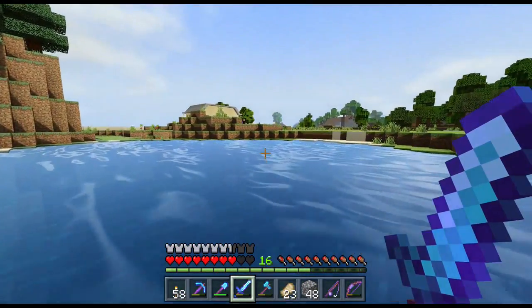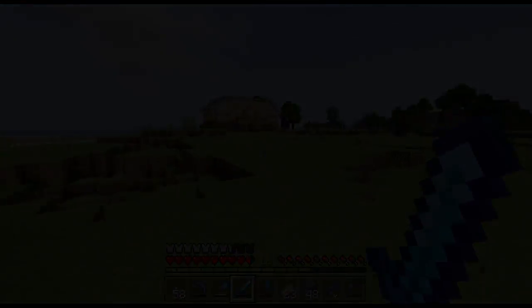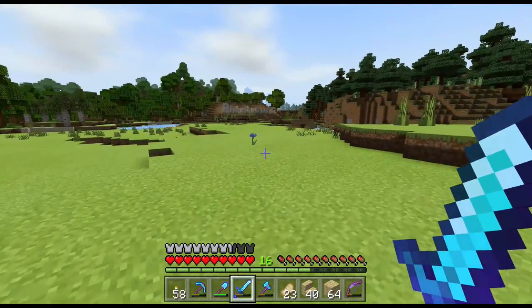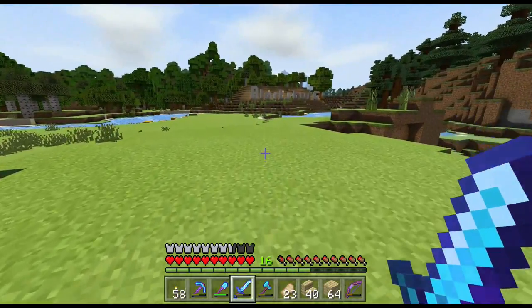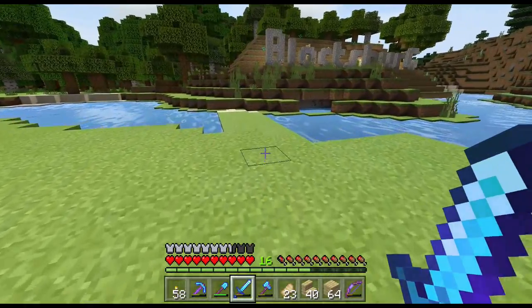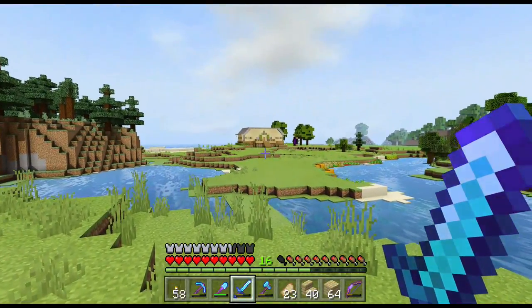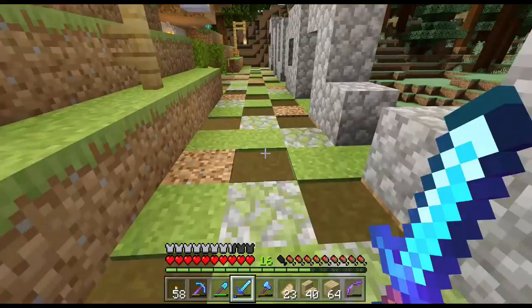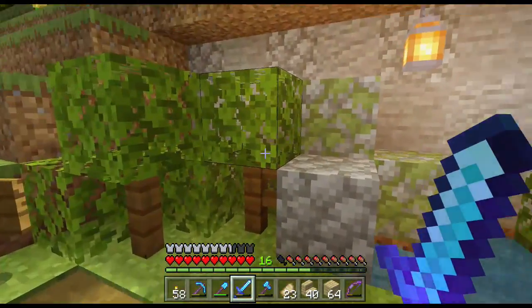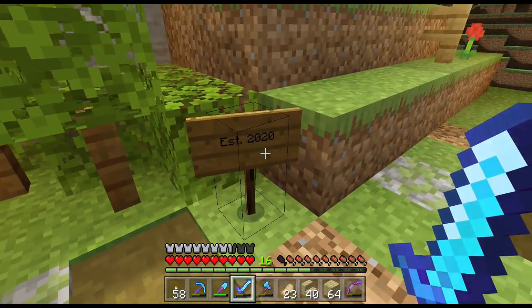We're gonna go back to the home base and make some birch stairs because we'll probably be needing them. We've got our stairs and some birch planks — heading over to the Blocksburg sign now to change all the cobblestone to birch. I put the cobblestone there just to see how it was gonna look. Luckily we had a lot of birch left over from when we did our home base. I added some lanterns to the pathway, then added a little pond and some bushes under this cliff. It says Blocksburg, established 2020.